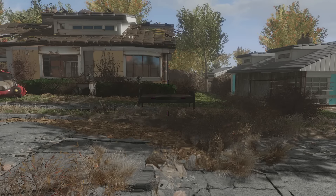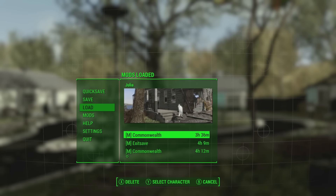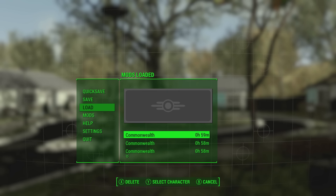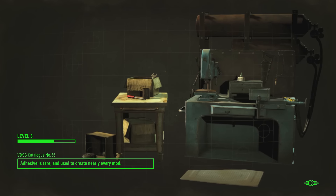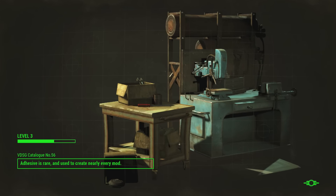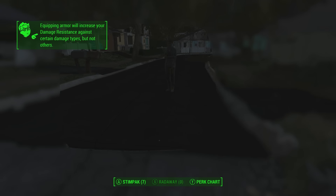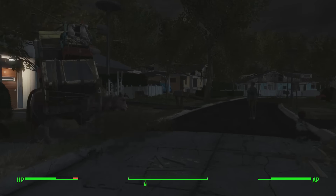When you crouch down with sneak rank 5, you go invisible for about a second. You can see here by the gameplay in the background — this is Far Harbor gameplay on a completely non-modded save, a fresh save I had when I was streaming Far Harbor. When I crouch down again with rank 5 of the sneak perk, you'll notice I go invisible for a second. This is supposed to happen. However, for some people — including me — I'll show you gameplay of that.